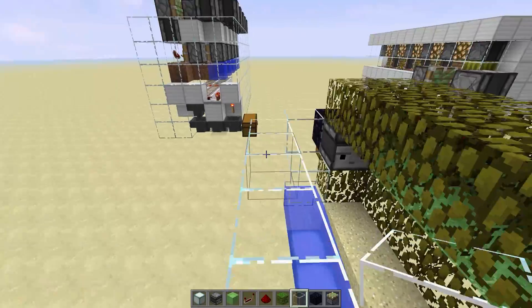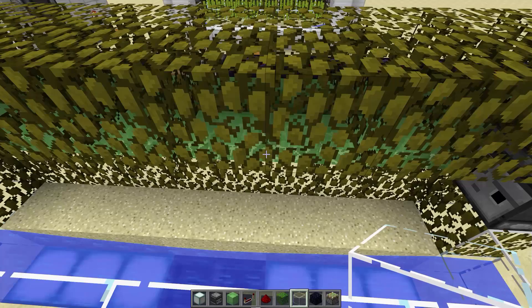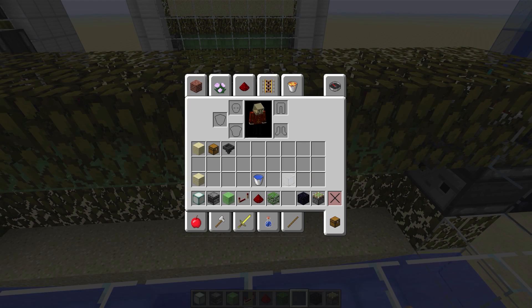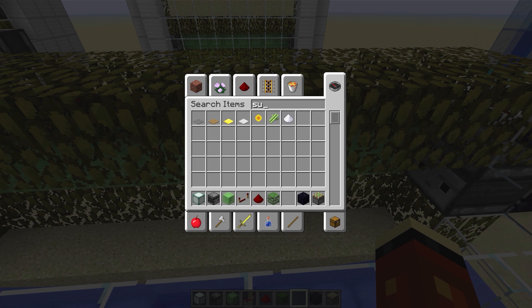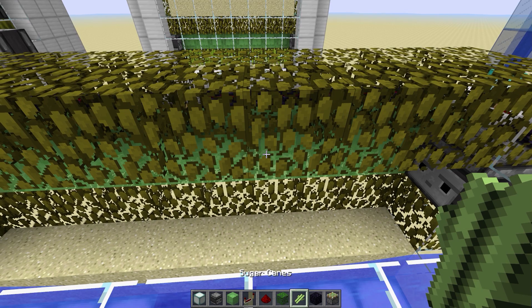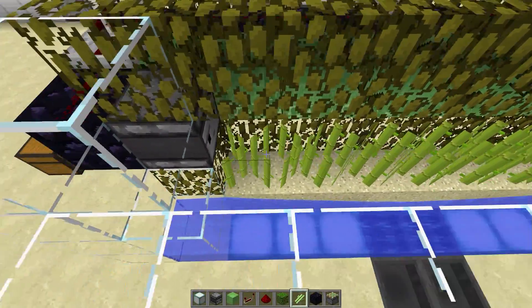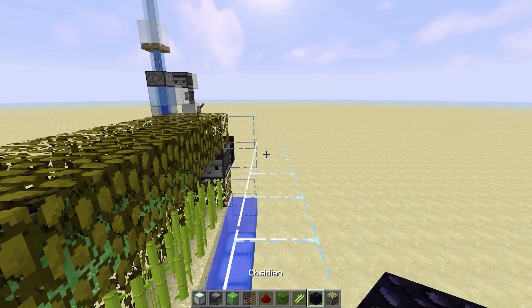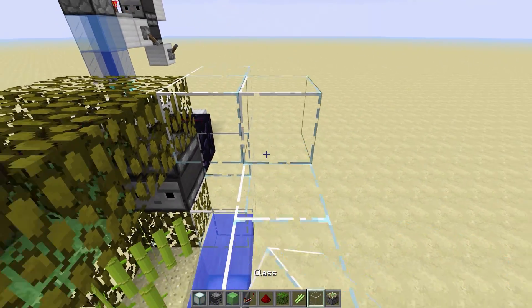From this point, layer one is essentially done. We can close off those sections — and I did forget to grab some sugar cane. So let's go ahead and put that down, and this is done. It's already good to go. That's all we need for one layer.